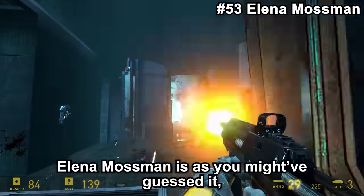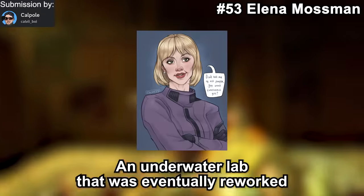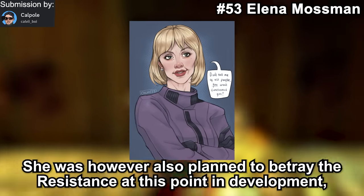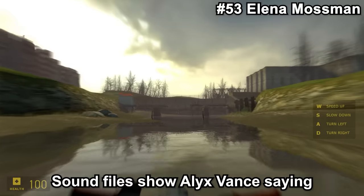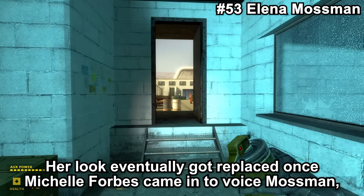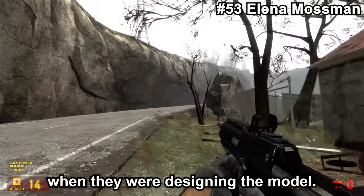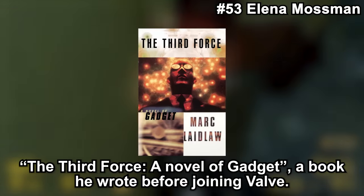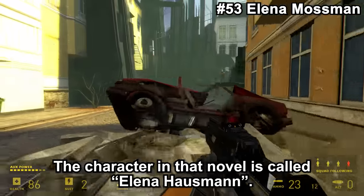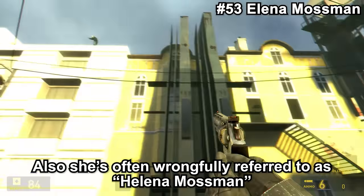Elena Mosman is the character that ended up becoming Judith Mosman. Her role in the beta was quite different — she was to be the director of the Kraken Base, an underwater lab eventually reworked into Black Mesa East. She was also planned to be a traitor to the resistance, just as in the retail game. Sound files show Alyx Vance saying 'Let go of me, bitch,' referring to Mosman. Her look was eventually replaced once Michelle Forbes came in to voice Mosman, which painted the character as more sympathetic and nuanced. The name was changed once Mark Laidlaw considered Elena Mosman too close to a character in his novel The Third Force — a character called Elena Hausman. Also, she is often wrongfully referred to as Helena Mosman, which is incorrect — a leaked sound file confirms it's Elena.